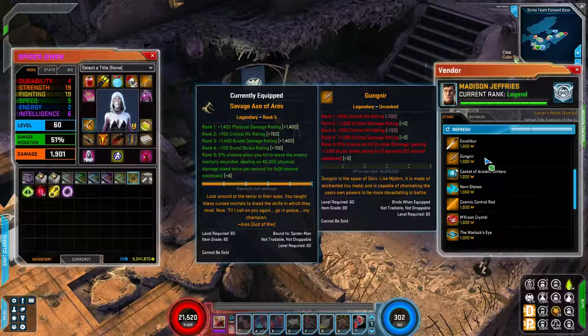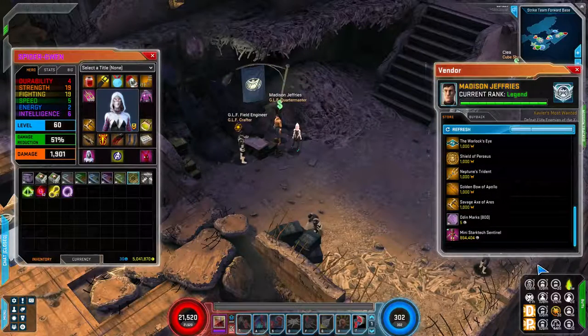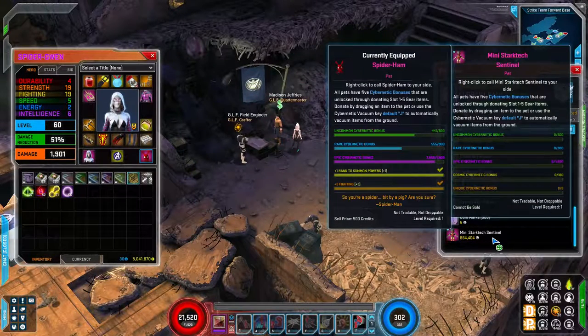That trade-in difference is intentional — it makes acquiring these legendaries a larger choice with consequences, so you want to be certain you're getting the right legendary for your character. Also at the bottom of this vendor, you have access to the Mini Stark Tech Sentinel, which is a pet you can acquire with credits and one of the easier pets to acquire in the game.